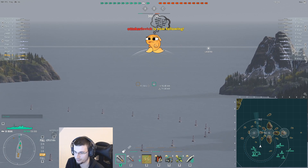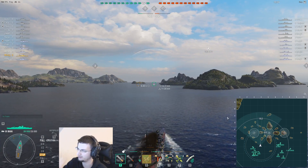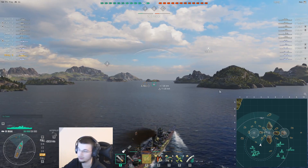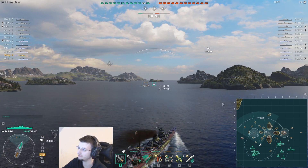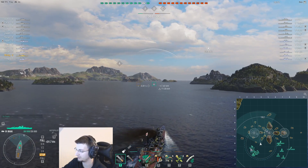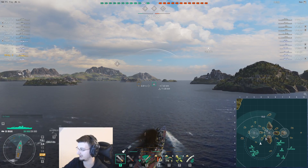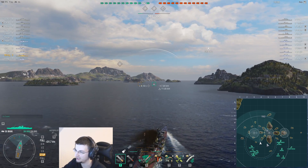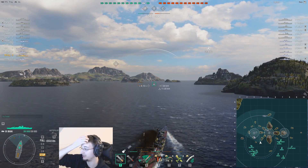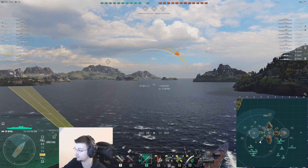First of all, your positioning is already wrong. If you were in a Salem, Des Moines, Minotaur, Neptune and stuff like that and went here, I would understand - that's what I do. But you're in a cruiser that needs to be wide and stay away. You should be somewhere where the Buffalo is right now. I understand there's nobody here and you create some angles, but this is not where you want to be with your IJN cruiser.